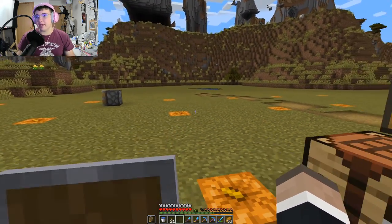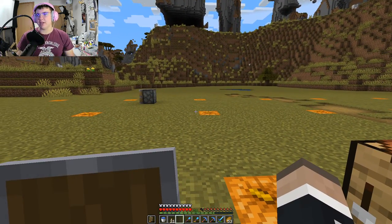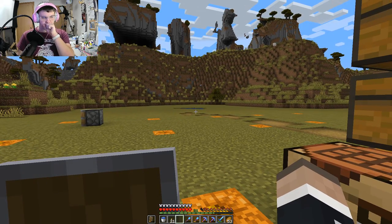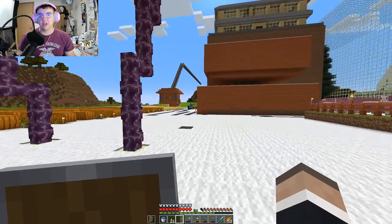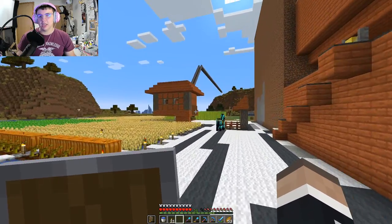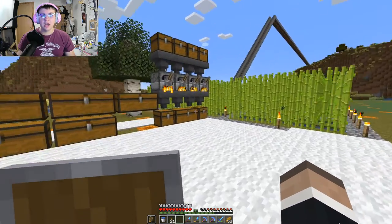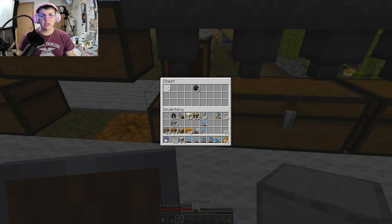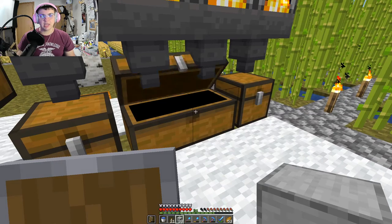The plan is we're gonna build a tower up, up, up, up, up, up and it's just gonna be made of concrete powder at first. And then I'm gonna run water down the sides to convert it all into concrete. We shouldn't have any issues with concrete powder, though it will mean that we'll have to build windows as we go along.